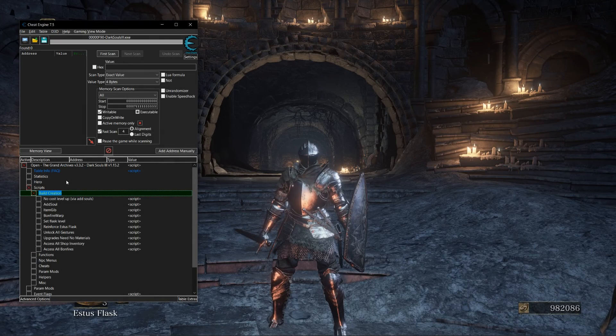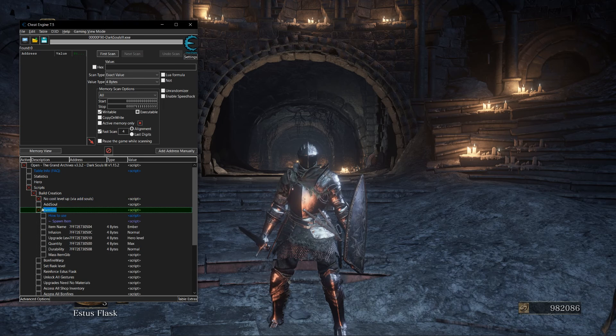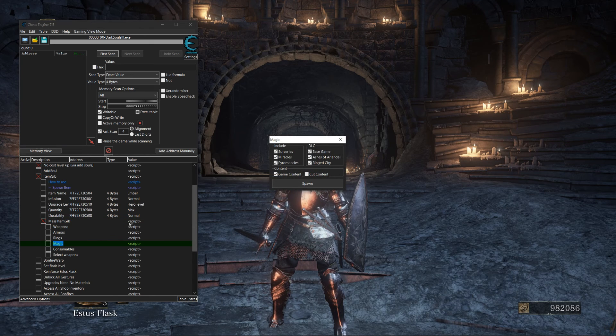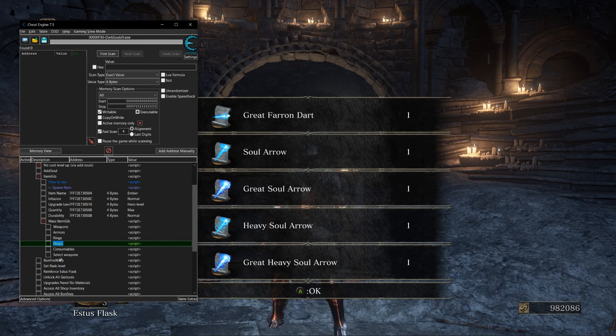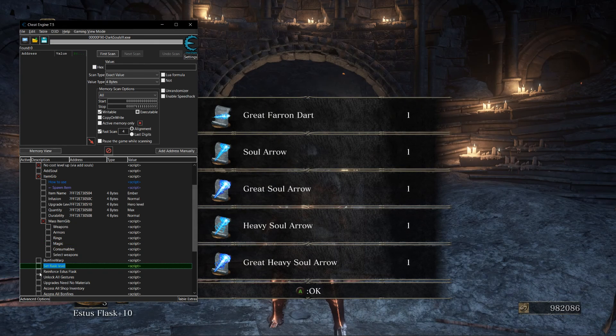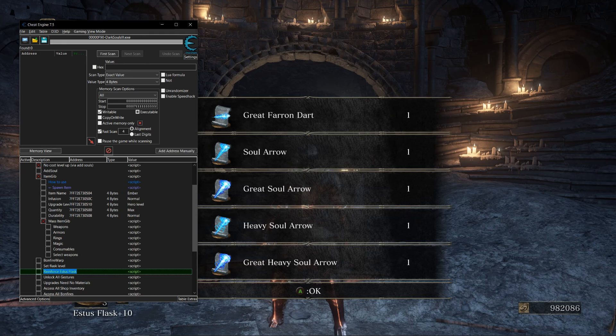While the scripts I've shown you will cover 99% of creating a new build, I'll show you a few more that I use regularly. Even though I have plenty of souls, I can use No Cost Level Up to make my level ups free. I can use Mass Item Gib under the Item Gib menu to give myself all items of a certain category, again being careful to not give myself DLC spells from DLCs I do not own. I can set my Estus Level to 10 and click Reinforce Estus until I have Max Estus. I can also unlock all gestures.